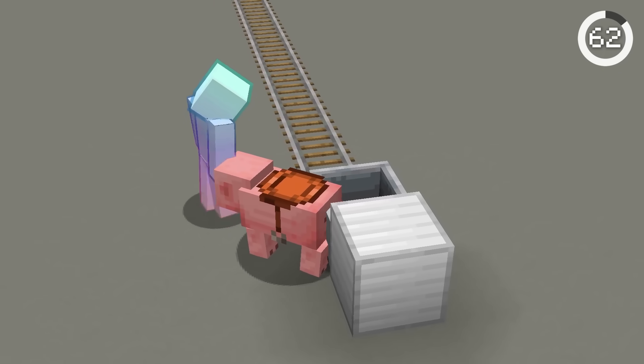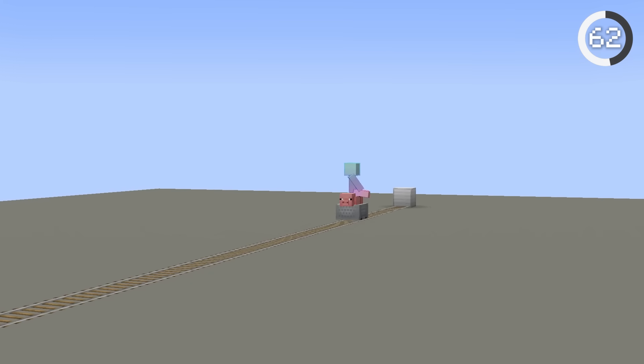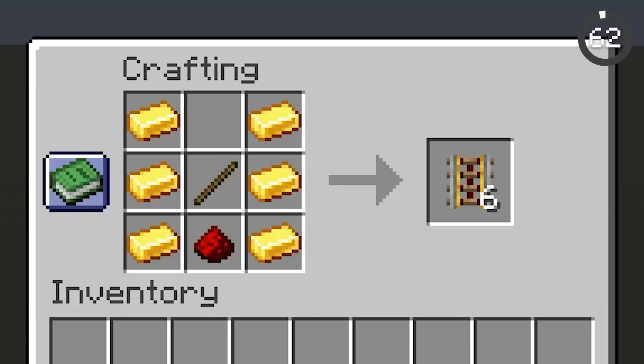Never use powered rails. Instead, if you put a pig on a minecart, it'll make the minecart travel extremely quickly on normal rails. The pig minecart is so powerful that it can even go straight up hills. Don't waste your gold on powered rails.